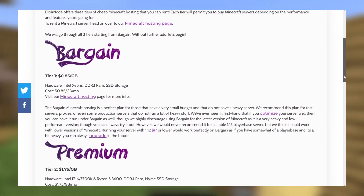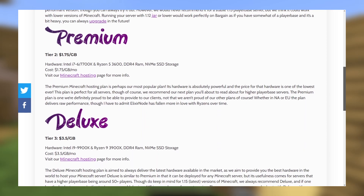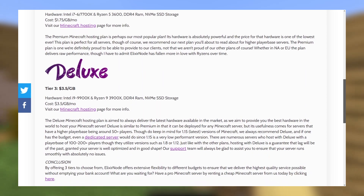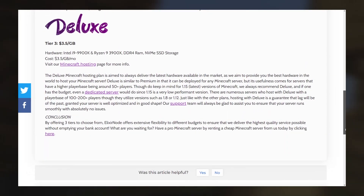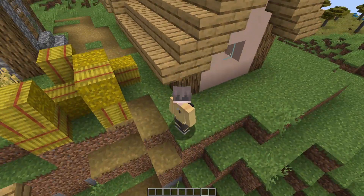head over to our Three Tiers Three Cheers page, which is linked below and you can see on screen, where you can get a detailed comparison of our three tiers that we have here at Elixirnode — Bargain, Premium and Deluxe — which are the most value for money hosting that you can find on the internet.